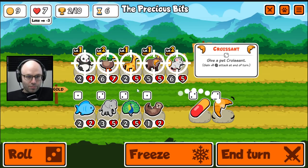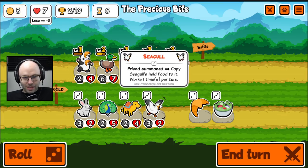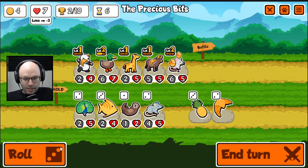We know we're gonna want to sell a duck at some point. We'll buff our panda, even though I think it could leave. Copy seagull's held food to a friend who is summoned — I don't know how to build around that, so I'm scared.